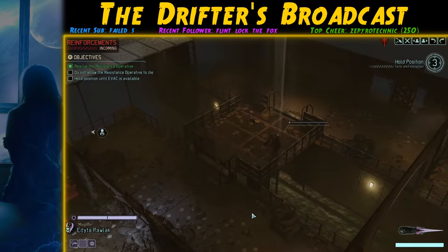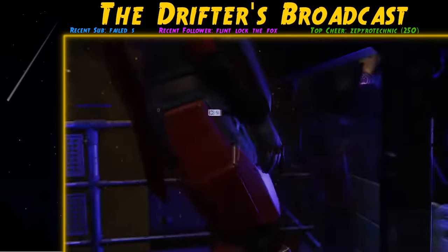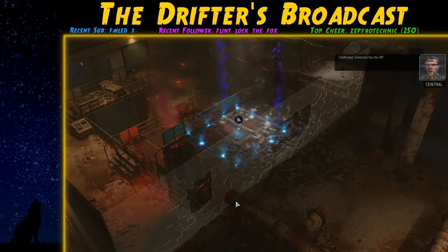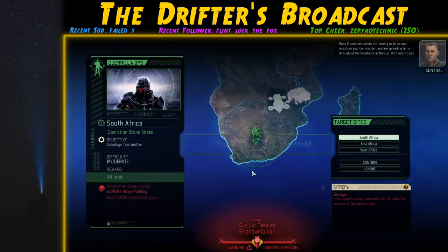The Hunter is using Tracking Shot, but it's really just a minor annoyance while we protect the VIP from waves of ADVENT reinforcements. We dispose of them without too much issue and then successfully evac without actually having to engage the Hunter. We finally begin construction on the Proving Ground.